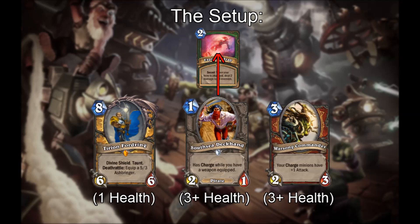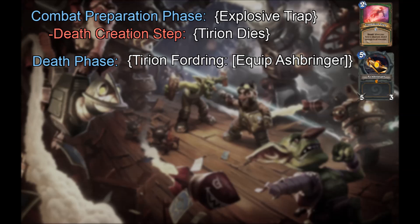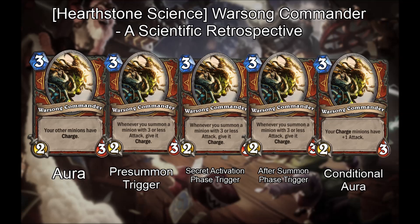For example, if you attack with a 3 health South Sea Deckhand into an enemy Explosive Trap, and also have a 1 health Tirion Fordring and a 3 health Warzone Commander, the following happens. During the combat preparation phase, Explosive Trap queues and triggers, all 3 minions taking 2 damage. Between phases, Tirion Fordring is found to be at 0 or less health during the death creation step, so he dies and we proceed to a death phase, where we equip a 5/2 Ashbringer. Then we proceed to the combat phase, where the actual attack occurs. Between these two phases, perhaps if Warzone Commander tries to update before South Sea Deckhand, the minion will gain charge but not plus 1 attack. But they could just as easily code a priority for Warzone Commander that ensures he always updates last on a given minion. If this test gets performed, I'll link it as an annotation here. So, there you have it — here is where Warzone Commander will remain for the foreseeable future, not as a powerful card but as a curious relic of the past, a card with a long complex history that helps us see the mechanics behind the game. I don't expect Warzone Commander to ever be changed again, but her legacy will not be forgotten. Thanks for watching.